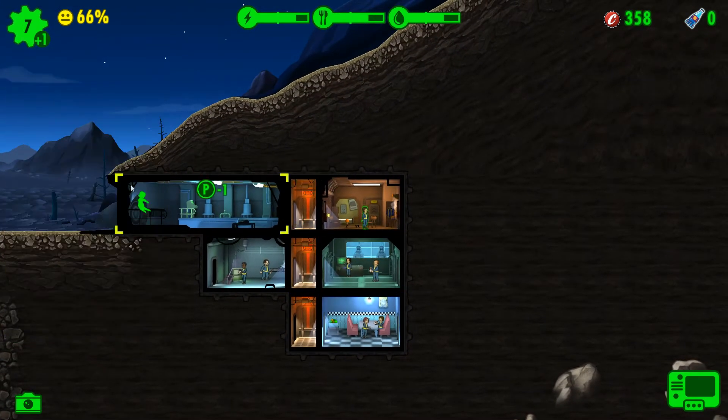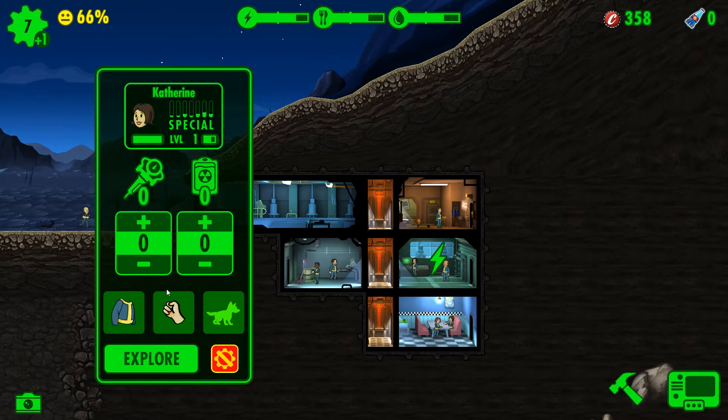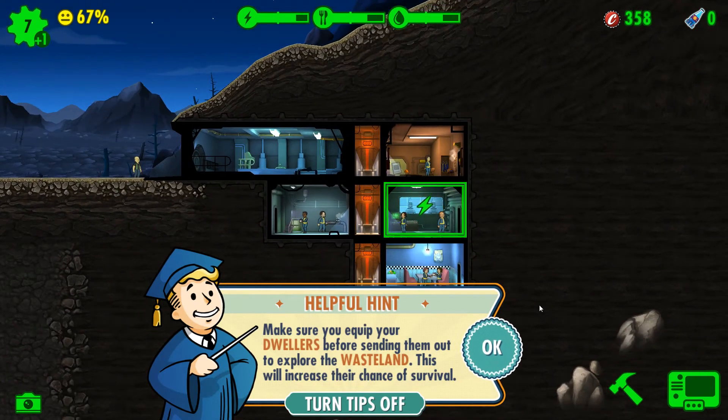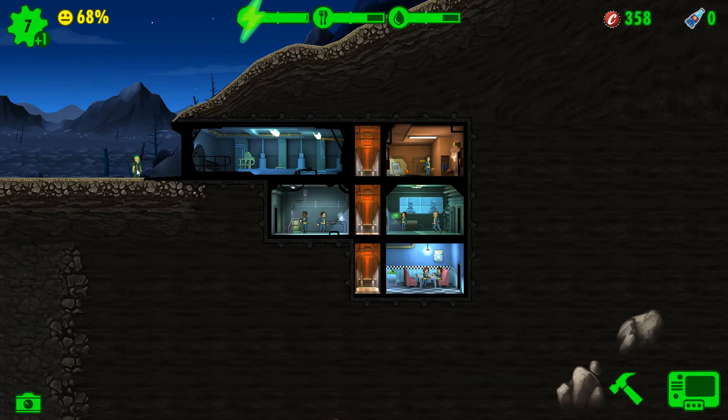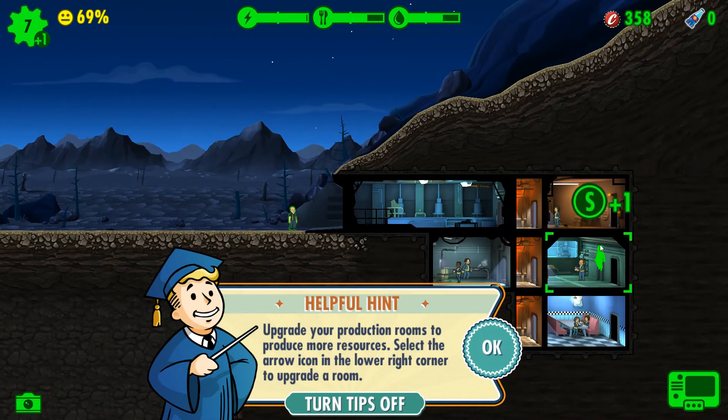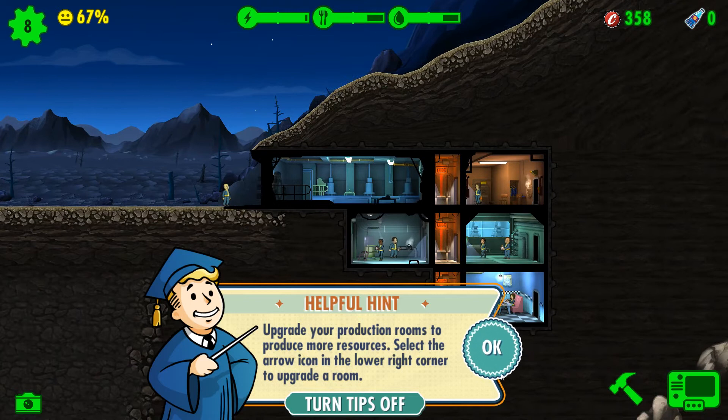How about we send Katherine to the wasteland? I'm gonna send her to the wasteland right now. Make sure you equip your dwellers before sending them out to explore the wasteland — this will increase their chance of survival. Upgrade your production rooms to produce more resources. Select the arrow icon in the lower right corner to upgrade a room.